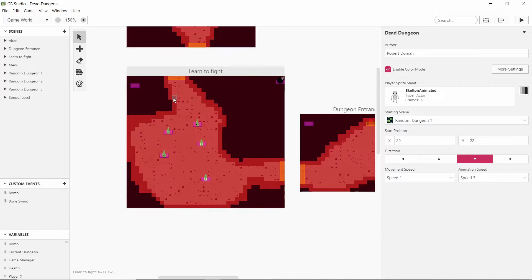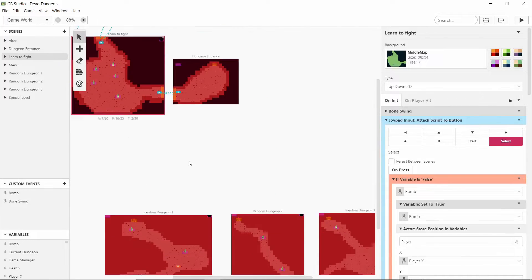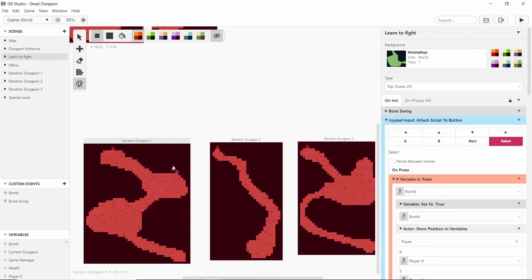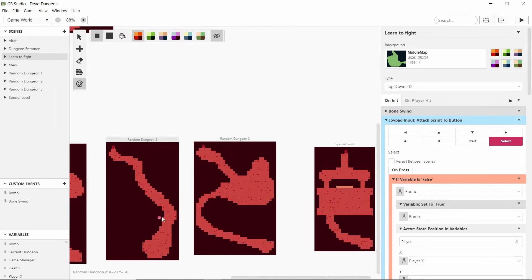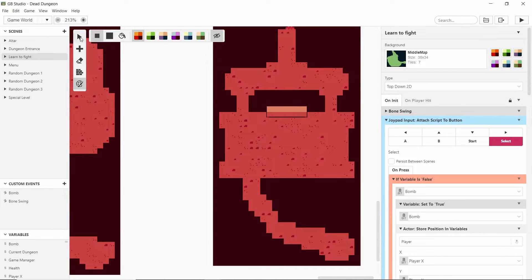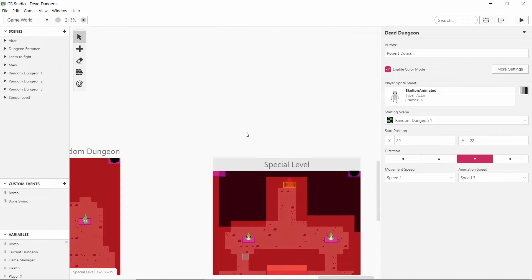It starts with making the artwork for each of the levels. If we zoom out you can see I've made four different new levels. If we hide the collision you can see it better — they're just using the same tileset as before, just painted in different shapes, making sure I can get the player through each bit. The special level has a little altar that might act as a healing station and all the different enemies.